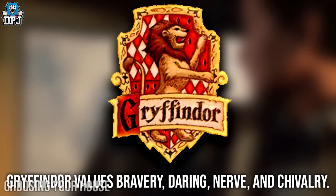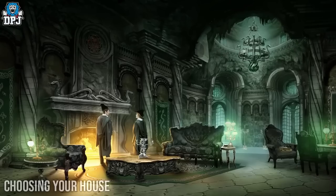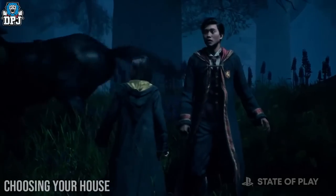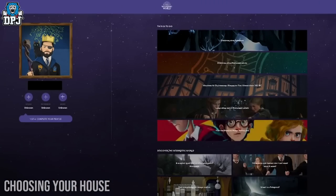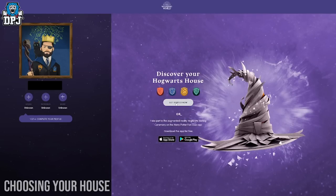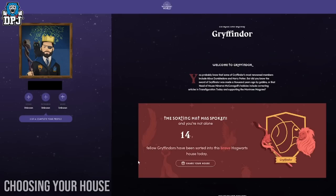It's said that the brave go to Gryffindor, the intellectual go to Ravenclaw, the cunning go to Slytherin, and the hardworking go to Hufflepuff. In the actual game, I don't think there's anything that really examines you as a player to see which house you suit. We join as a student late into the 5th year. But if you want to see what house would be picked for you based on your personality, there's a website called The Wizarding World which allows you to do this — I'll link it below. You can do a questionnaire and the sorting hat will decide on a house for you.